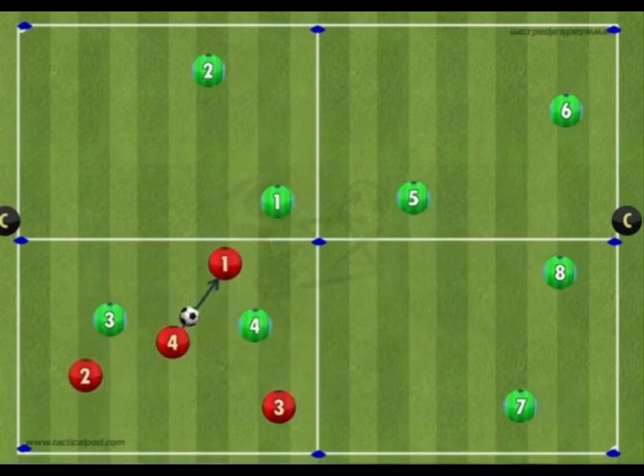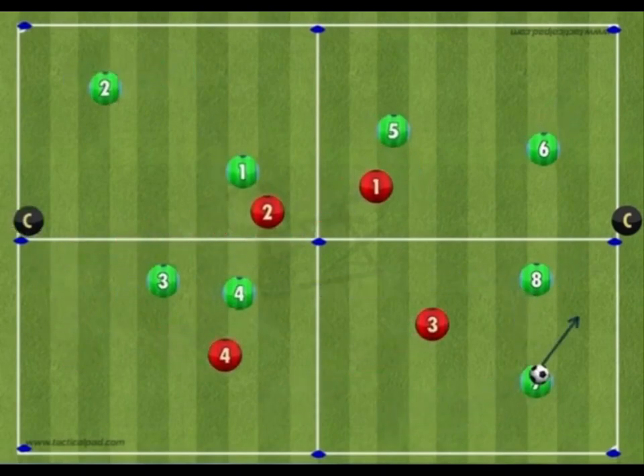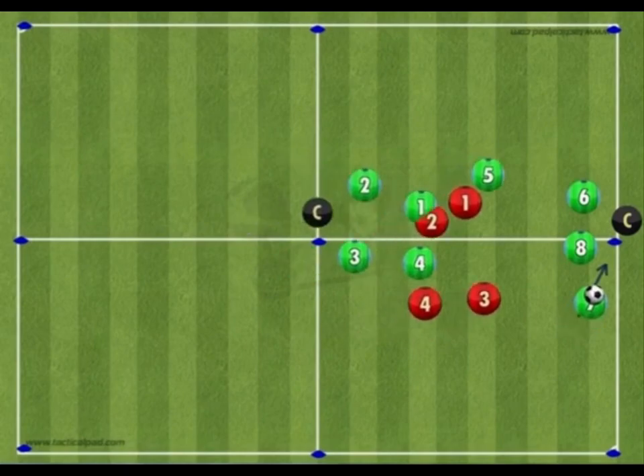As soon as the green team win possession back, they must look to expand play and use the full area again, whilst the red team return to their defensive box positions.